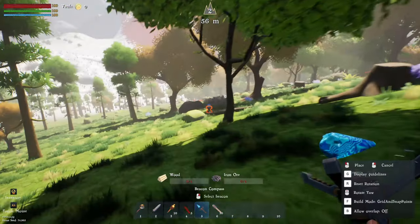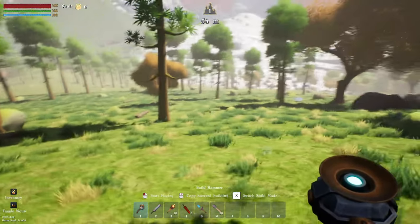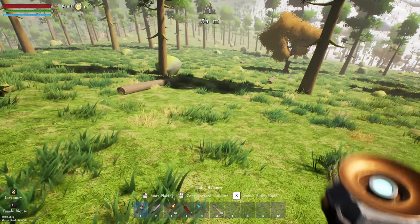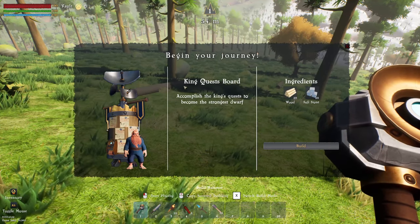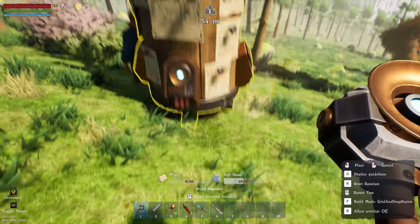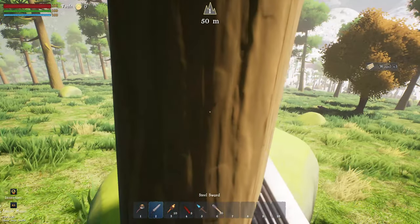There's a beacon compass. Let's go into build mode and switch into it. 'Start placing' — 'begin our journey.' So we actually have to figure that out ourselves — it kind of just didn't tell us we had to do that. Accomplish the king's quest — let's build this up. We need wood and soft stone. Can we chop down trees with our sword?